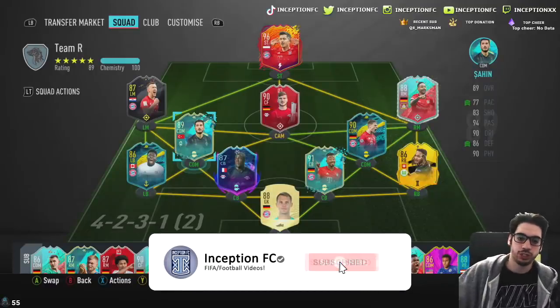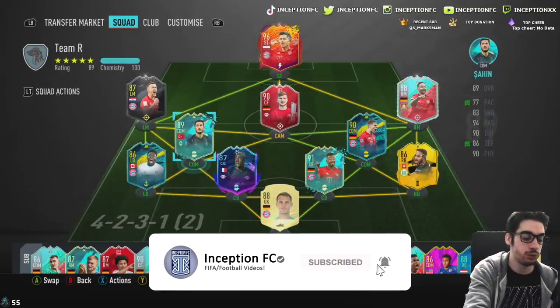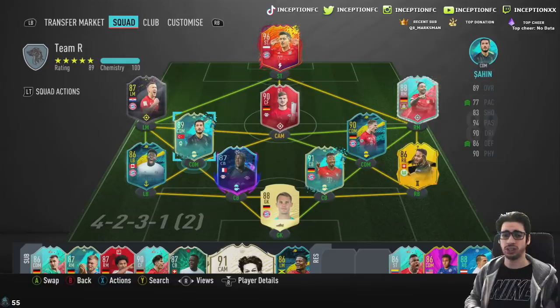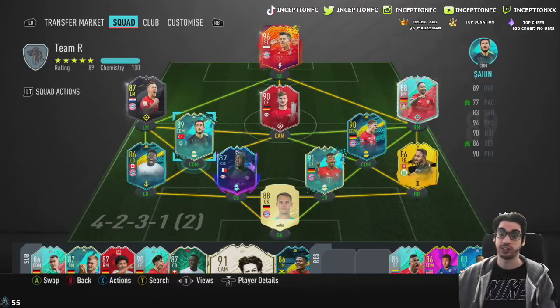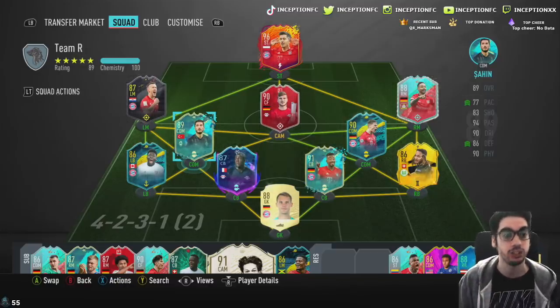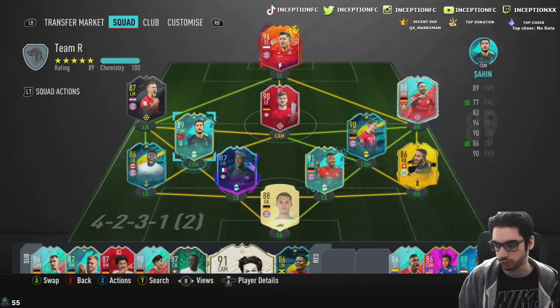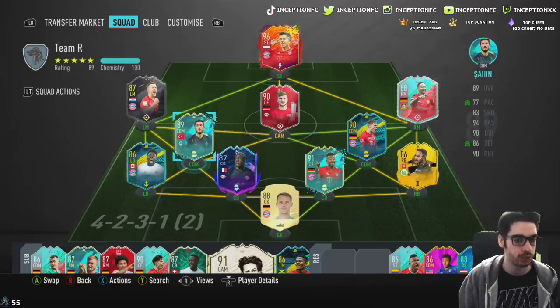Hey guys, what's going on? Inception here and welcome to another video. Ladies and gentlemen, we actually got a pretty cool SBC release today for the price value that you're actually getting. I gotta say that right off the bat because this card is like 160k, 170k for really good stats with specific things that are on the card that are actually really nice. So we're going to be taking a look at the new Nuri Sahin flashback card. Gotta give a big thank you to my boy Scruffy, obviously with his god tier Bundesliga teams helping me out with these reviews, as well as some other people who helped me out with the reviews as well. You guys are a great help and I really appreciate it.